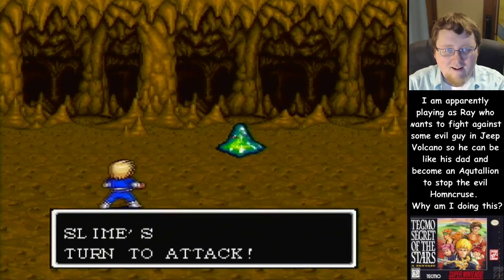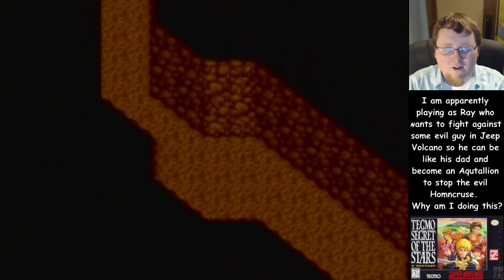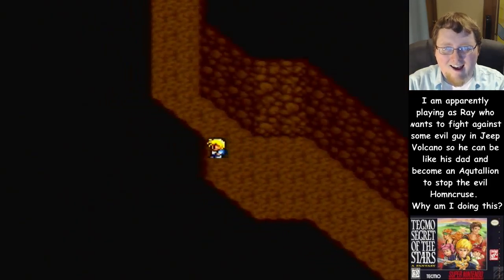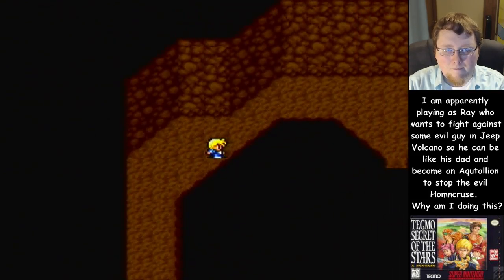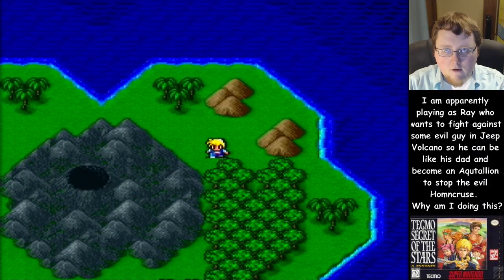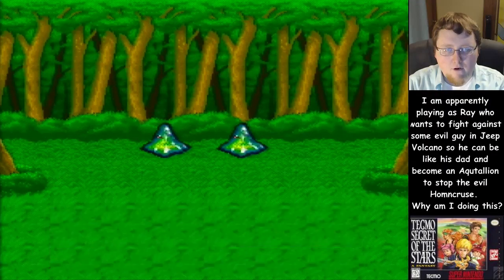My normal hat is stronger than that knife. I want to get a shirt sword, that's where it's at. These slimes aren't even worth fighting anymore — they aren't giving enough experience or gold. I'm gonna run from them. Ray has run away! Not gonna deal with you.